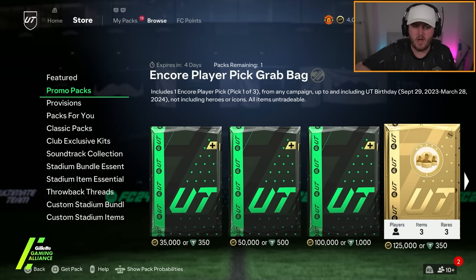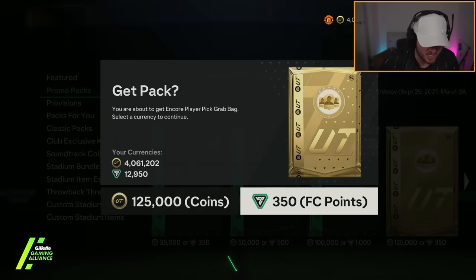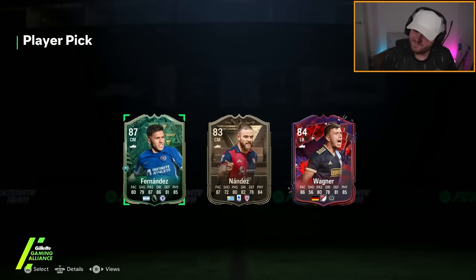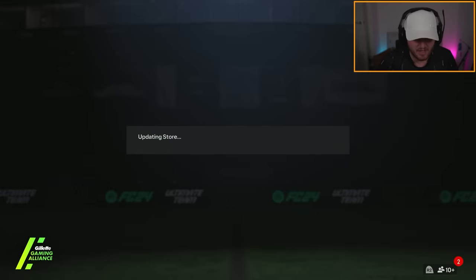We've also got some store packs to open. We've got the Encore Player Pick Grab Bag — we'll do this one first. Obviously we can't get Team of the Year's in this, I don't think we will get one. I like this though, this is fun. You know what? I take it back. That's not that fun, is it?